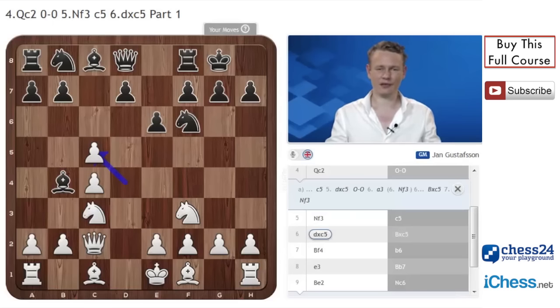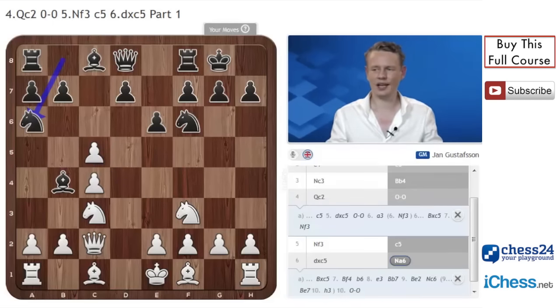Instead, the reason why Nf3 does not have that high a standing theoretically, even though it has changed a bit recently, is the move Nga6. This is very much in the spirit of the Nimzo. Black is fighting for the e4 square. He wants to go Nxc5 and take control of the e4 square, leaving his bishop on b4 if he has to give it up on c3. It's trying to expose the drawback of Nf3 — that white no longer so easily can control the e4 square by putting a pawn on f3. So Nga6 is the main line, and with good reason.